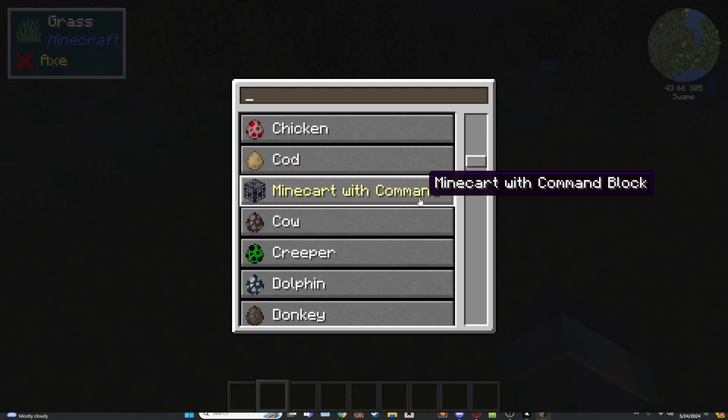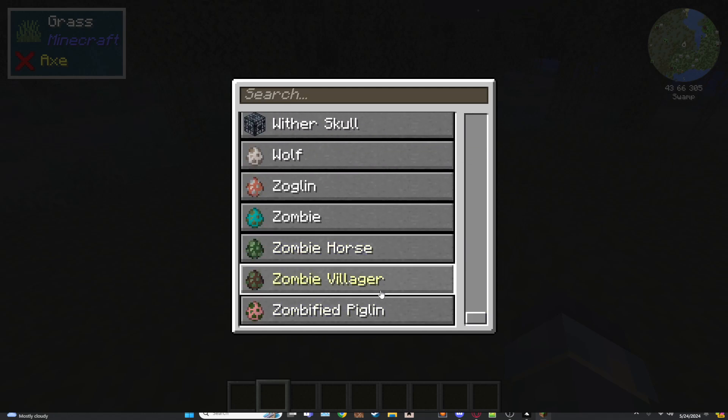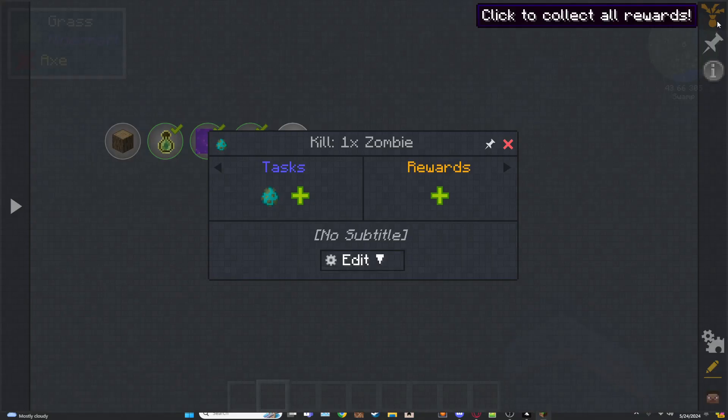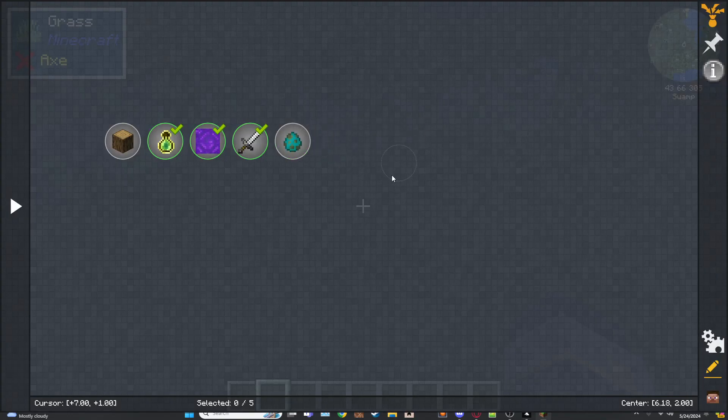I'll scroll all the way down to zombie. You can also change how many they need to kill — let's say one. I don't really feel like killing a zombie, but that's a good statement.